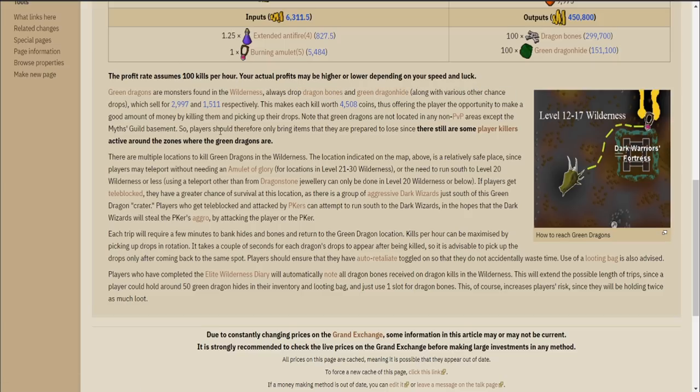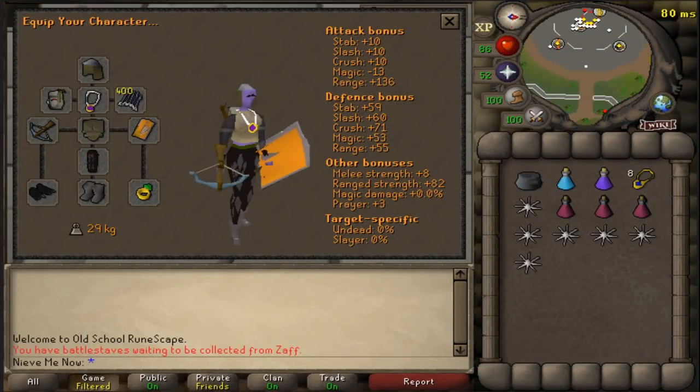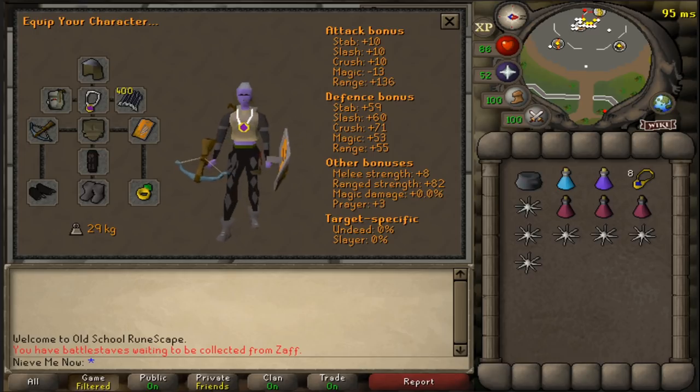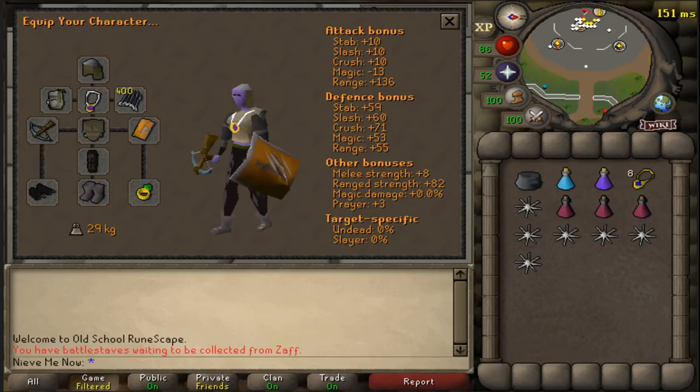Instead of the usual maxed account that I use, I'm actually using the pure account that I mentioned in the last video. The reason is that at the spot we're going to, you really can't PK as a maxed main. Most of the people killing the green dragons there are mid-level, so on the pure we'll find a lot more fights. If I try looking for people to fight on the maxed main, I won't be able to attack anyone.